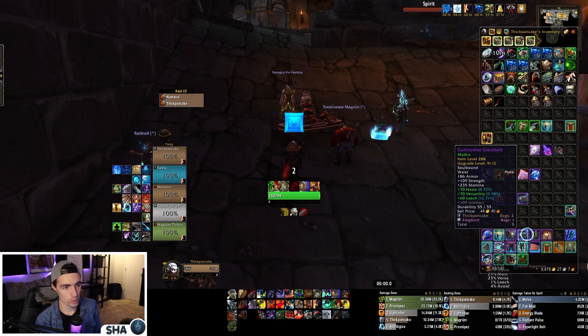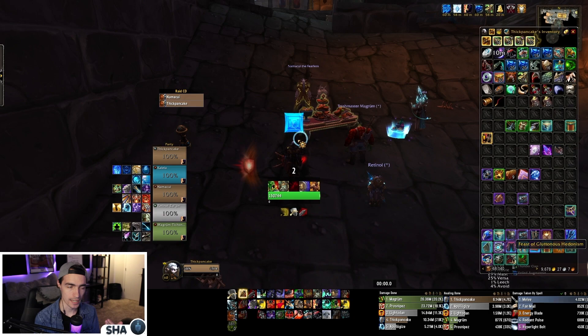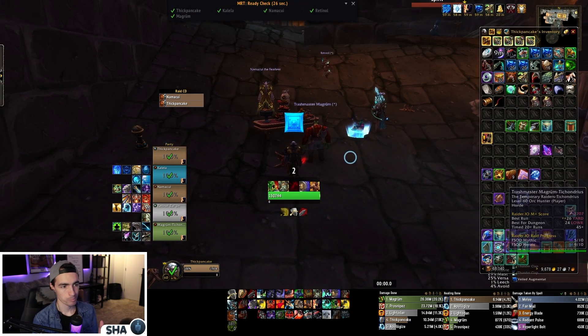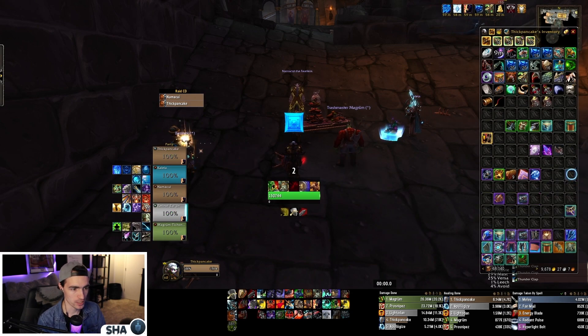The reason we do this route is because Frost Mages require consistent back-to-back pulls while their cooldowns are active. They get cooldown reduction based on crits to keep Icy Veins — their major cooldown — always up. Icy Veins gives an extraordinary amount of haste, around 20–30%, which means faster cast speeds, more procs, more damage, more CDR, which in turn keeps Icy Veins up.